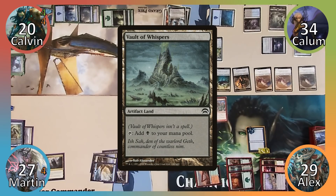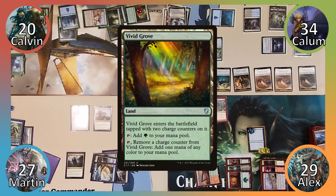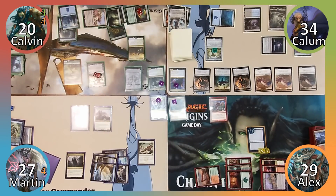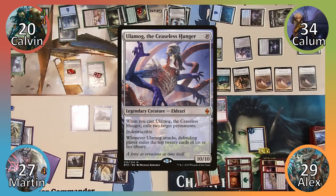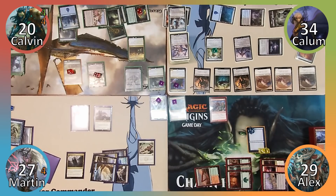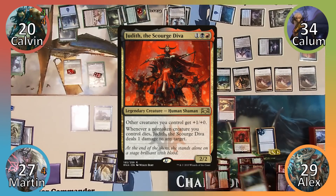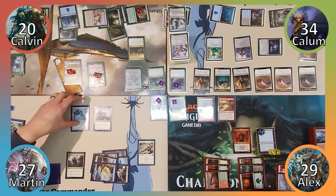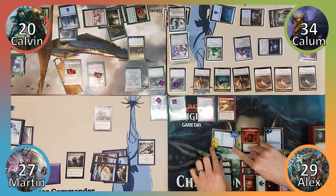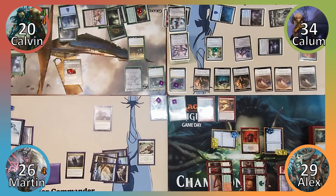Martin plays Vault of Whispers and casts Sharuum the Hegemon, returning Memnarch to the battlefield, then ends his turn. Calavin plays Vivid Grove and casts Nissa Voice of Zendikar, using her +1 to make a 0/1 plant, puts a +1/+1 counter on it, then passes. Calum casts Conduit of Ruin, putting a charge counter on his door and searching his library for Ulamog the Ceaseless Hunger, putting the Eldrazi Titan on top. Alex plays a Forest and casts Sunbird's Invocation, then casts Judith the Scourge Diva, casting Putrefy off the Invocation's trigger, destroying Martin's Memnarch after making a deal with Calum to spare his Door of Destinies.